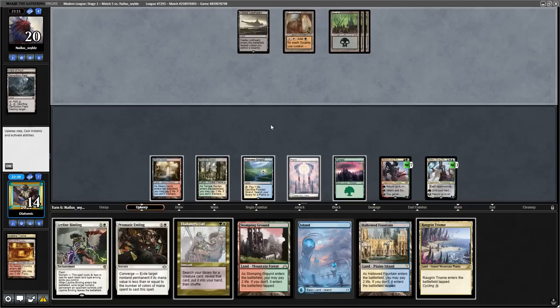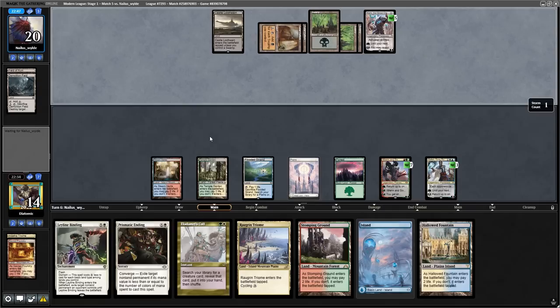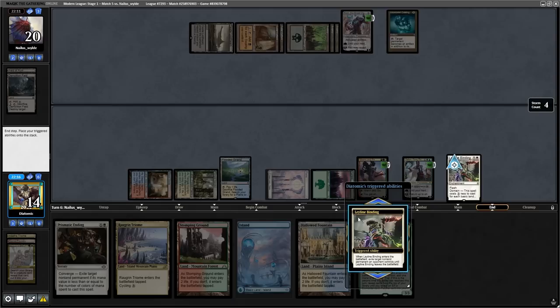After plussing on the Triome and minusing the Teferi Time Raveler, I find an Eladomri's Call, which can find either an Omnath or Nyssa on my next turn. I'm leaning more towards Nyssa because we have a load of land drops to make and we can get more elementals out of our deck. But this almost goes out the window because the opponent plays a Karn the Great Creator and gets a Liquid Metal Coating — a must-kill card because if the opponent can play a Sundering Titan, all of my lands are going to be destroyed. Luckily we have Leyline Binding on their end step and we can untap with Nyssa.